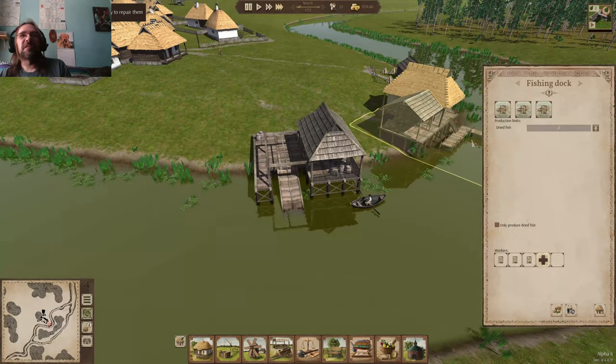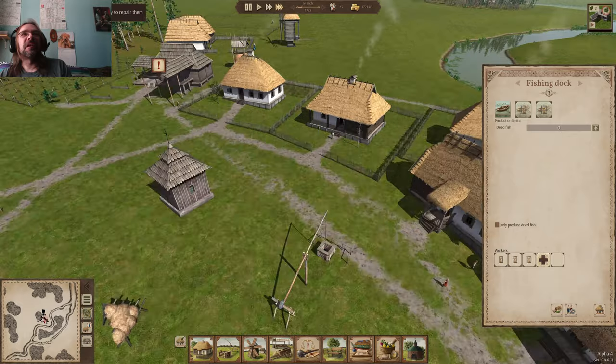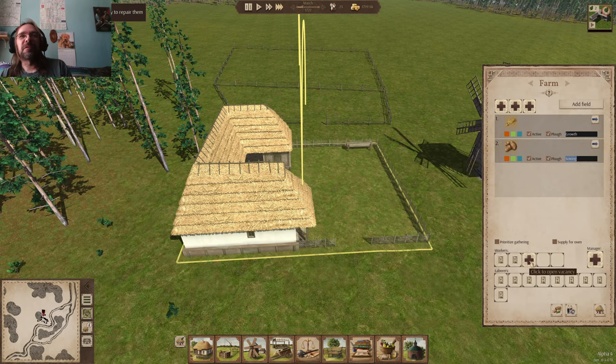Once the boat is done they'll go deliver it, and then we'll bring a person in to start fishing. Now that it's spring again — we need to hire farmers here, because we need them out working the fields right now. If we get as many people in here as we can, hopefully they'll prioritize things like this.